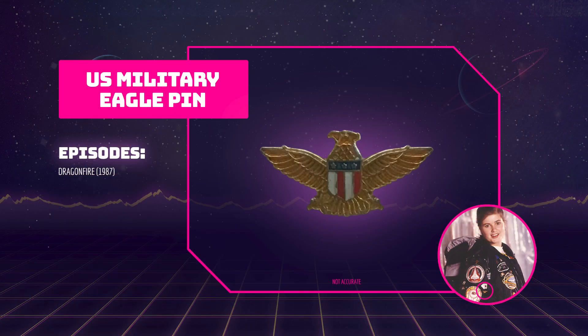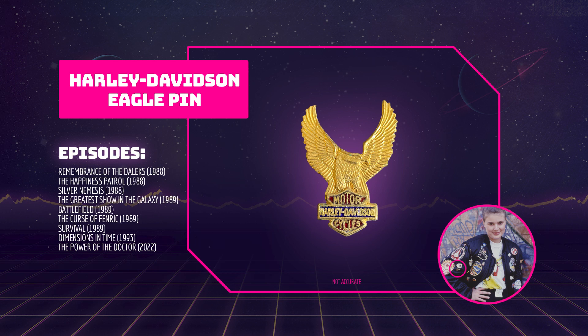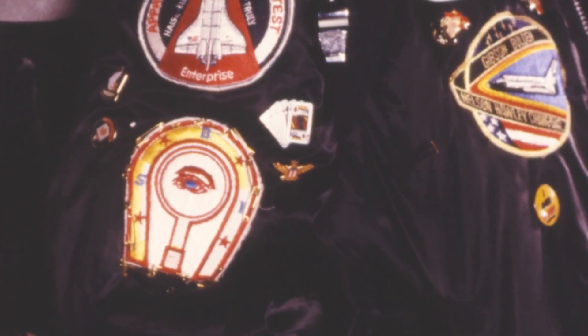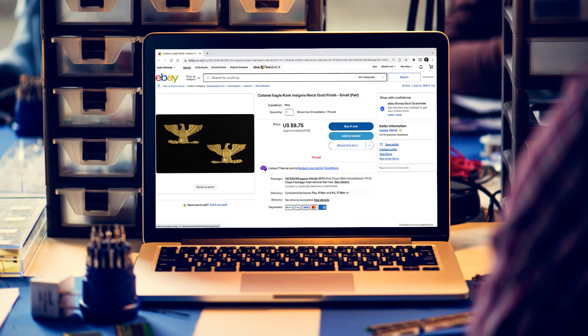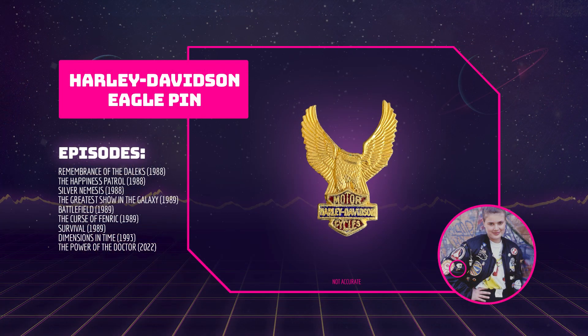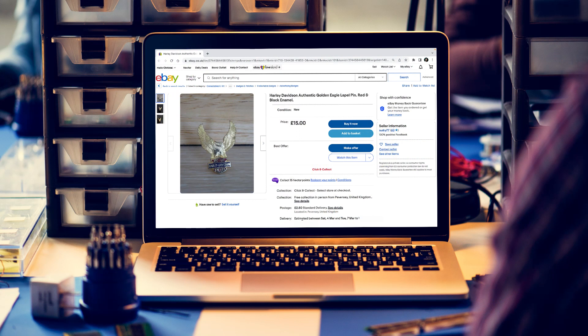Below the King of Diamonds pin in Dragonfire is a gold US military eagle pin — not to be confused with the Harley-Davidson eagle pin, which we'll look at shortly. A shield can be seen representing the US flag and this pin looks much like the pins used for the Colonel rank, which usually come in a pair. I've managed to find a very similar pin on Etsy, but if you have trouble finding one, a pair of gold Colonel rank pins should work nicely. The Harley-Davidson eagle pin replaces the US military eagle pin and can be seen in every story Ace's jacket features in after Dragonfire. This pin is really easy to find online with multiple listings on eBay and Etsy.